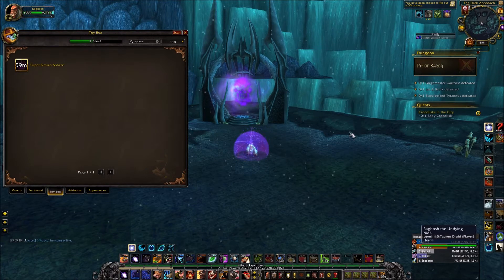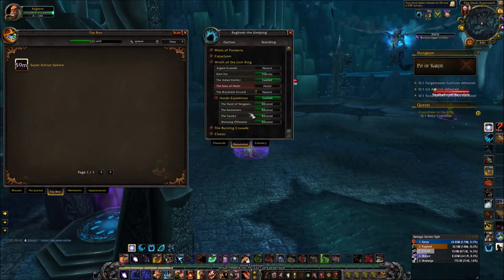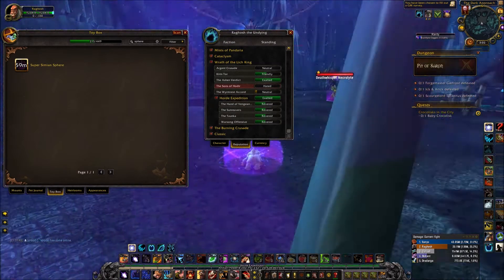You also get some reputation here. You get Horde Expedition starting at neutral, plus four sub-factions underneath it. As you can see, I'm nearly exalted with five factions from this one farm. When you hit exalted with the Horde Expedition, all of these sub-factions will be revered as well, so it's a really quick and good reputation farm.